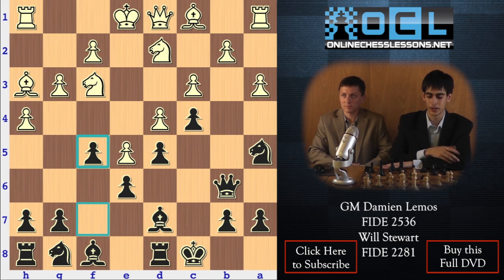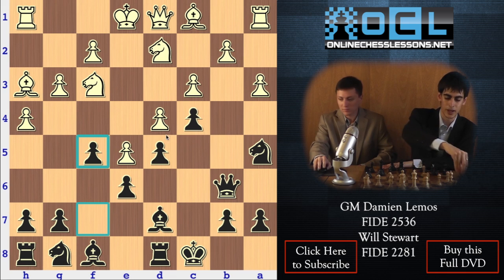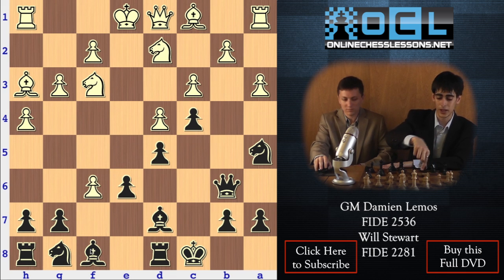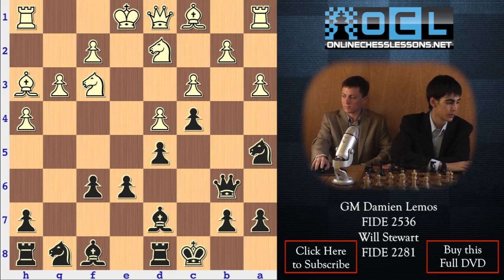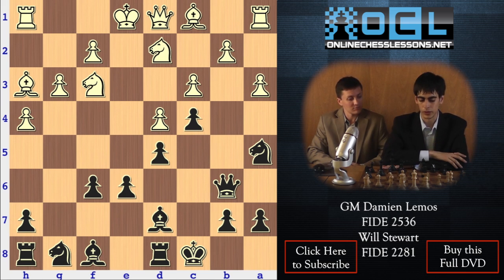He takes, he takes f6, we retake with the g-pawn, of course. We don't want to allow White to control the e-file.